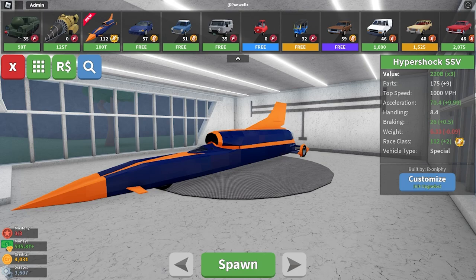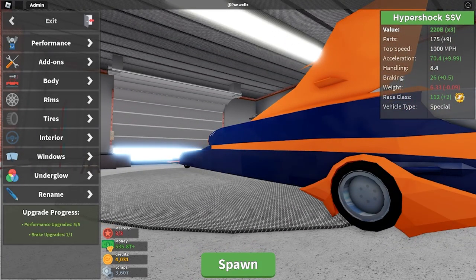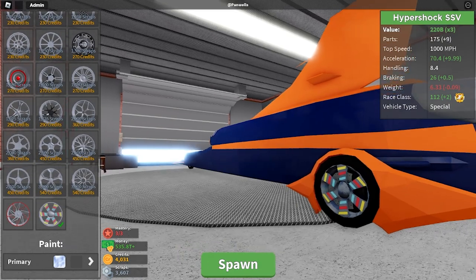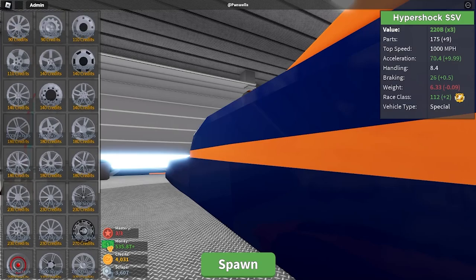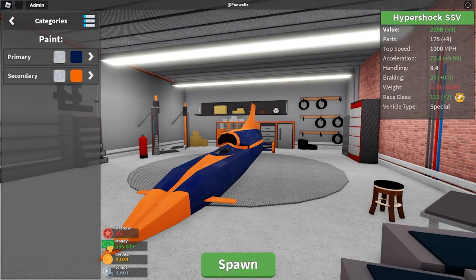So now we're going to see how the car is in the garage. Let's go to customize — wow, there's a lot more customization than what you could have with the Thrust SSC. On this car you can actually change the rims and tires, so you can put on your exclusive rims if you like. For tires you cannot put on drift tires, but you can change the size and all that. You can only change the primary and secondary color, no third or fourth, but it does have a much cooler livery than the Thrust SSC.